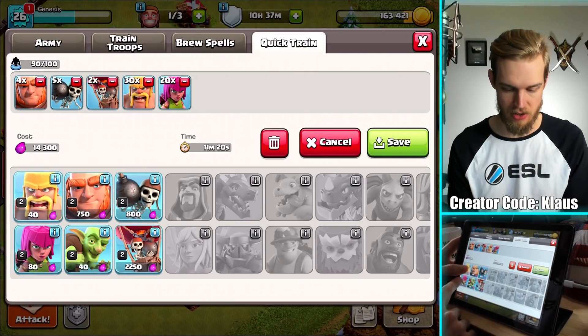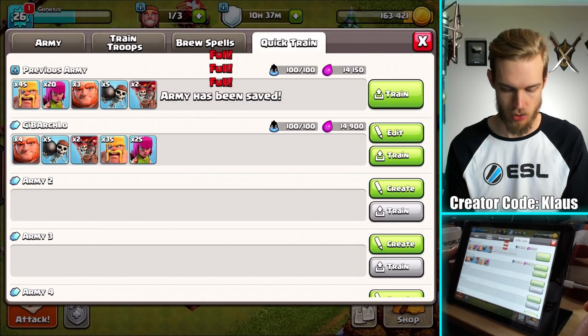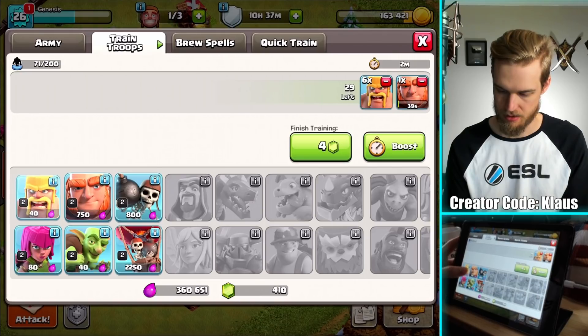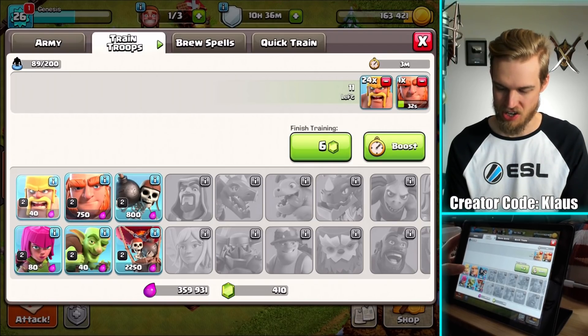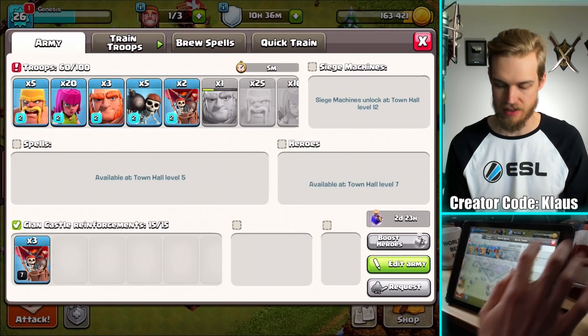I'm going to get an extra Giant, some Barbarians, and some Archers — I think that'll work. I'm going to put the Giants... I needed a bunch of Barbarians. There we go, the army is now cooking. I've got about five minutes until the army is ready to go.